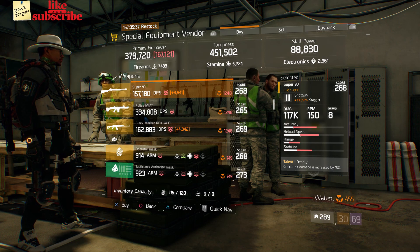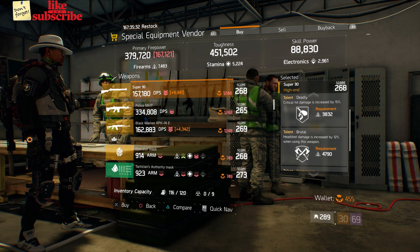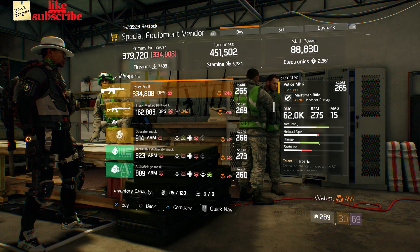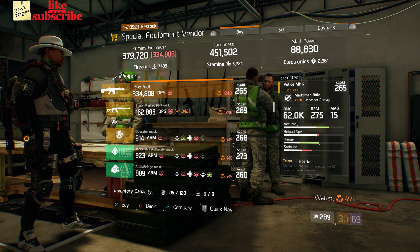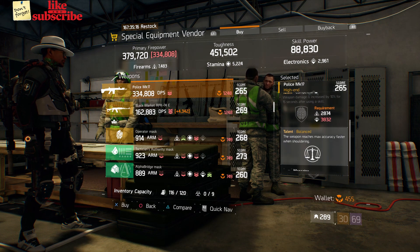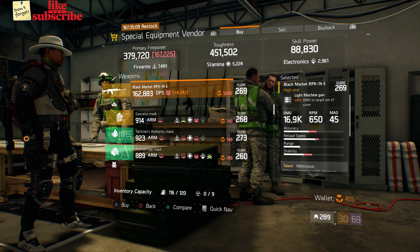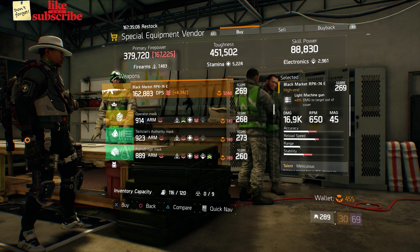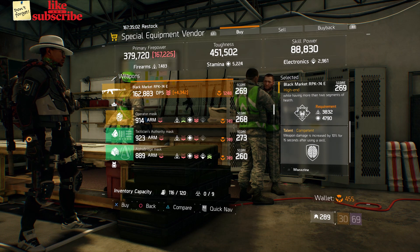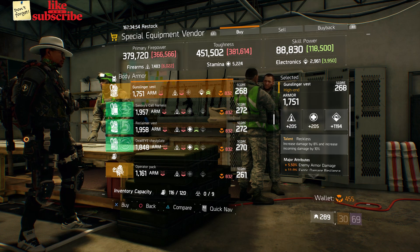Also here we got a Super 90 with a gear score of 268, it has 336.50 stagger, and the talents are Deadly, Brutal, and Responsive. Also here we got a Police MK17 with a gear score of 265, it has 169% headshot damage, and the talents are Fierce, Competent, and Balanced. Also here we got a Black Market RPK-74E with a gear score of 269, it has 21% damage to targets out of cover, and the talents are Meticulous, Vicious, and Competent.